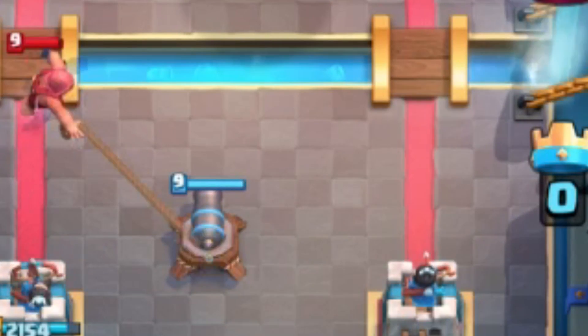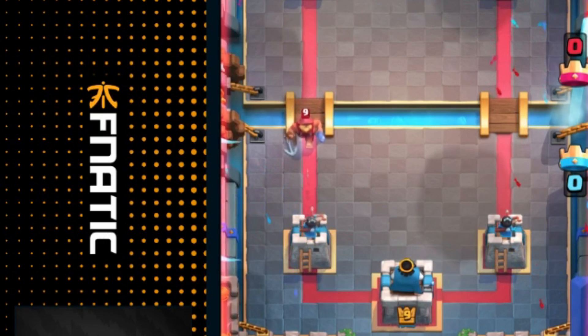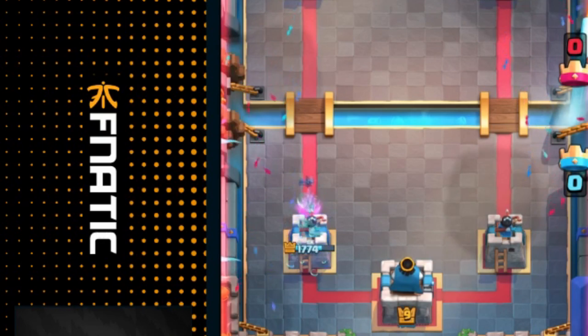Secondly, the Fisherman pulls itself towards opponent's towers and buildings. If your opponent does not respond to the Fisherman, it will deal a total of 760 damage to your opponent's tower, leaving it at 1,774.